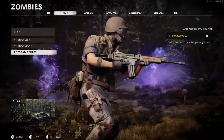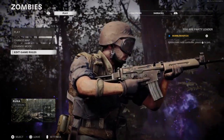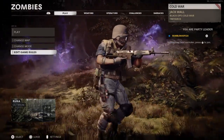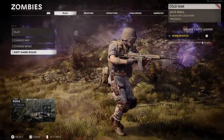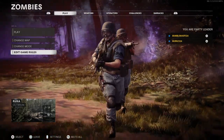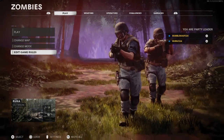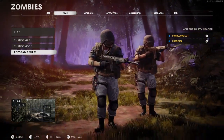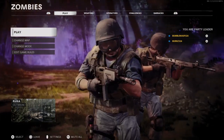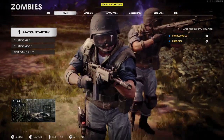Now I'm going to show you how to connect the second controller for split screen. To add the second player, grab your second controller and press X on PS4 or A on Xbox. I pressed it once and it came up, then I pressed it again and that got the second player in. Make sure to press it twice if it doesn't come up the first time. Now we should be able to play a split screen local match of Outbreak — and here we go.